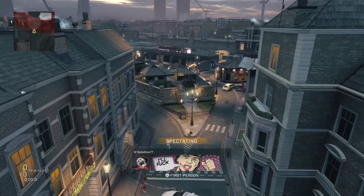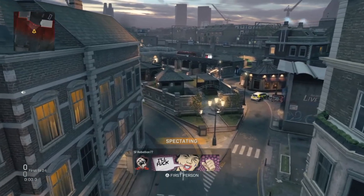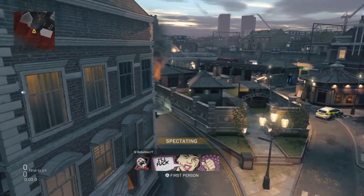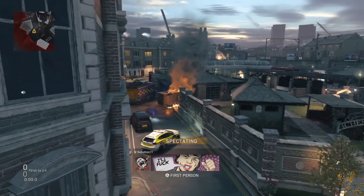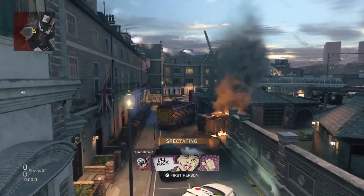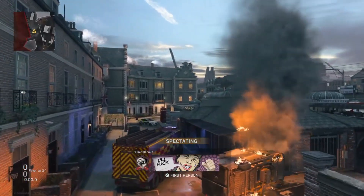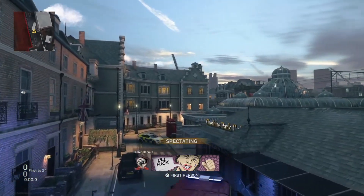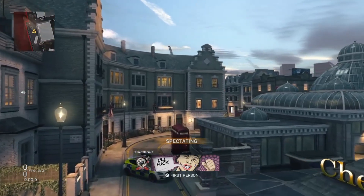Hey, what's going on everyone, it's Rebellion here and I'm back with another spawn tube tutorial for Modern Warfare. In this video I'll be going over all the spots that you can use for Search and Destroy on the new map Cheshire Park — or Cheshire, however you pronounce that, I don't know. I was a little skeptical at first because of how small the map actually is, but based on the way it's laid out and where the teams spawn on each side, makes this a surprisingly good tubing map based on all the routes that players could take at the start of a round.